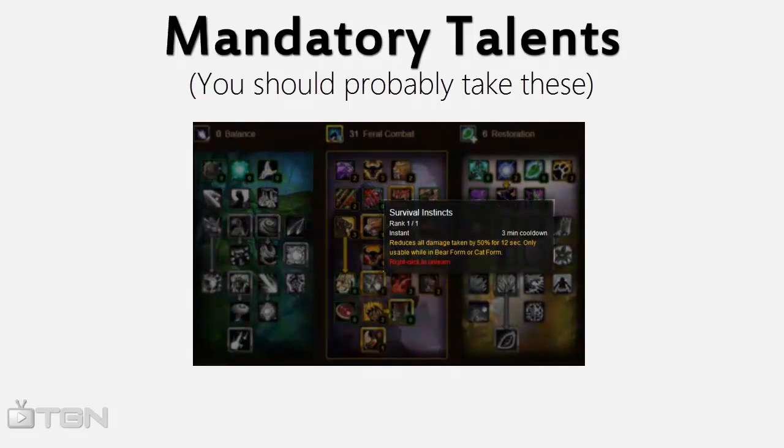Survival Instinct is a Shield Wall for Druids. The great part about this is you can use it while Berserking — one button and you take 50% less damage. It's borderline OP to be honest, because you can stay in Cat while bursting while you're taking 50% less damage.